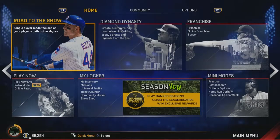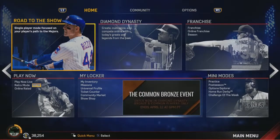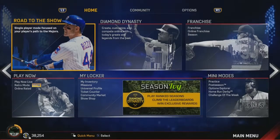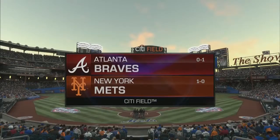Also new this year would be the new Ball Physics. These change how the ball actually reacts to the world and the environment, in addition to how it reacts to the bat when it gets hit. You'll see a lot more new animations and the ball hitting off in directions you didn't normally see before, adding a lot more realism and unpredictability to the game.